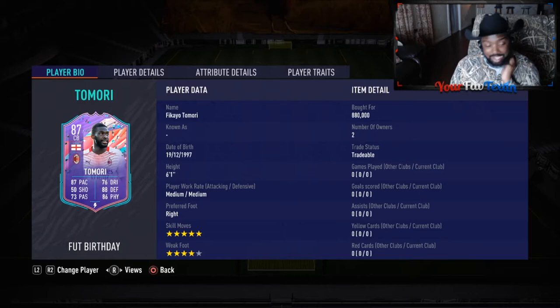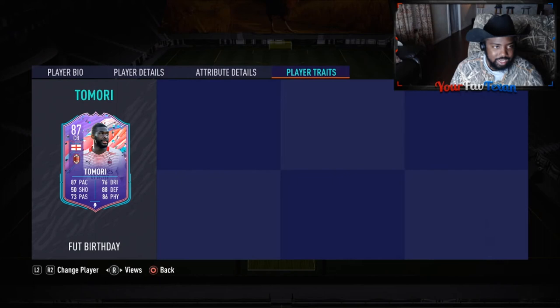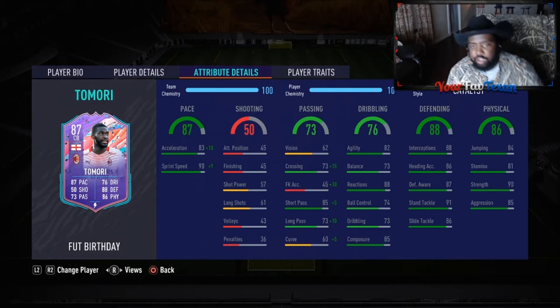This card looks insane — 87 pace, that's not a typo, 73 passing, 76 dribbling, 88 defense, and 86 physical. He's six foot one, medium-medium work rates, right footer with five-star boosted skills and four-star weak foot. He doesn't have many traits but he has a whole lot of in-game stats.